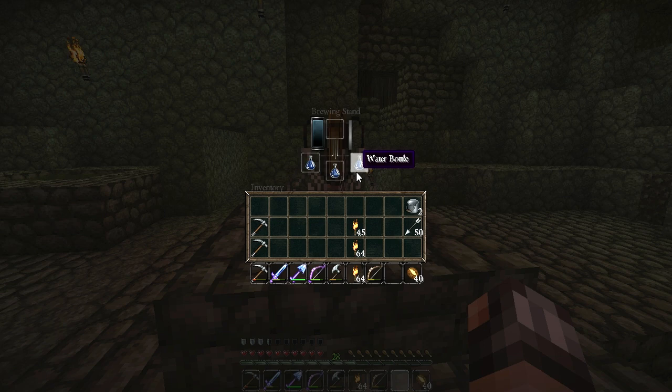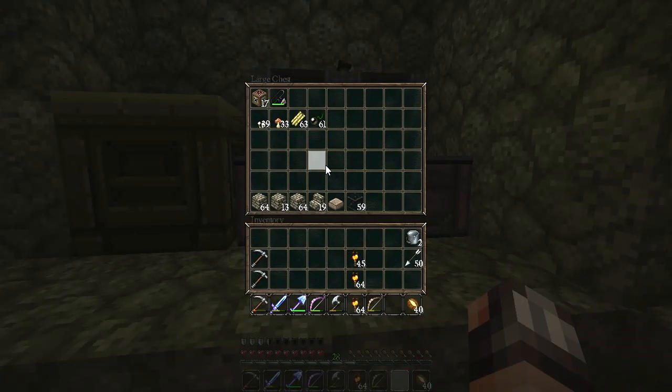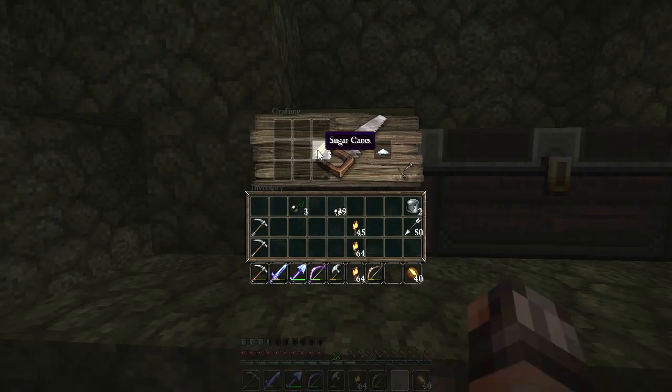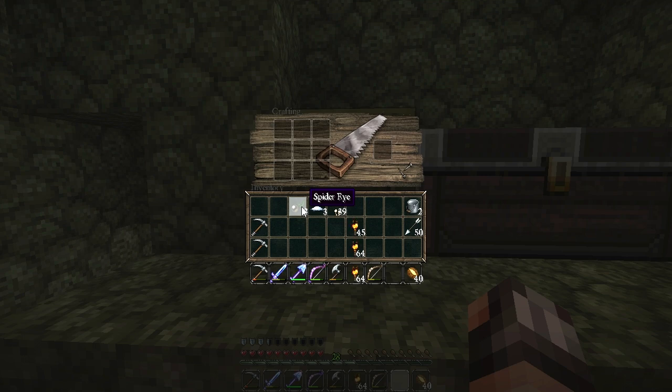We've got our water bottles in here right now. I've had a look at the recipe for a weakness potion and what we need to do is get a fermented spider eye up in this brewing stand. To make a fermented spider eye all we need is a normal spider eye, some sugar — not sugar cane, actual sugar — and some mushrooms.